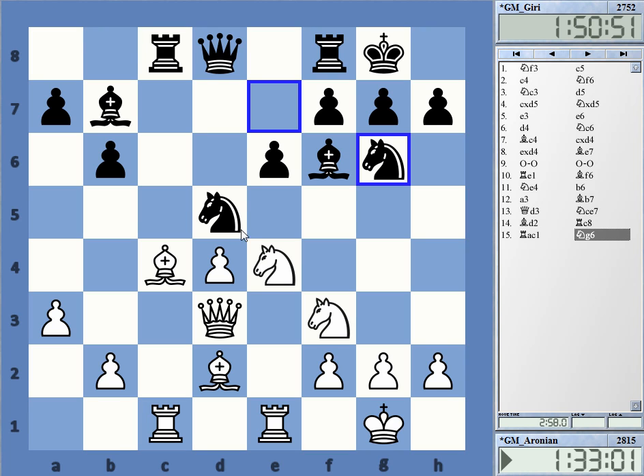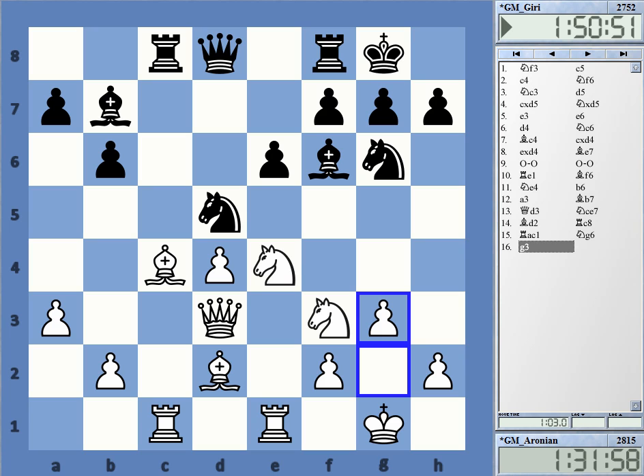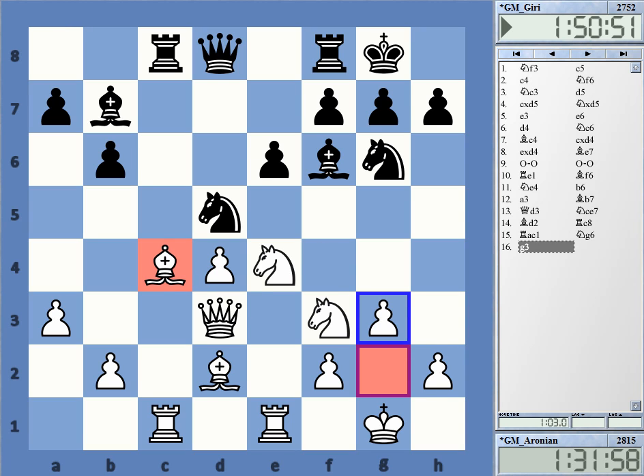Knight g6 — very interesting idea, trying to get to the f4 square. It's not so easy for White to avoid the g3 move, but g3 is not a move you love to play with the bishop on c4. The bishop on c4 always seems to make the white position look somewhat weak.